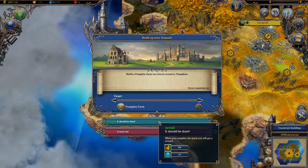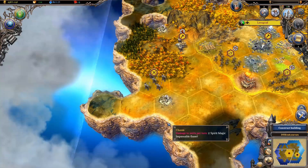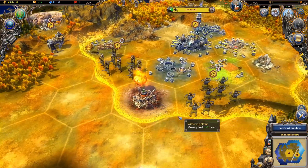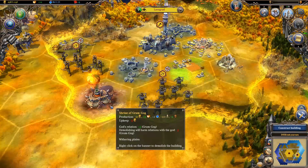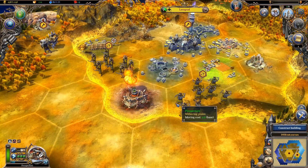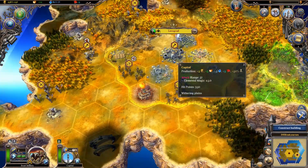I might as well accept that quest - there's no consequence for failure on some of those simple ones. I finished my shrine of Grumgog - look at that thing. It doesn't really fit in very well, does it? A flaming jack-o-lantern. That's funny.